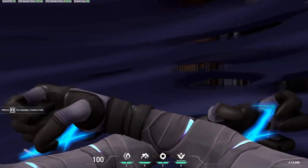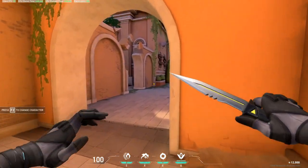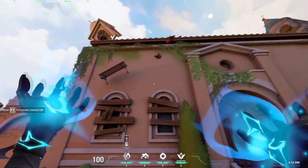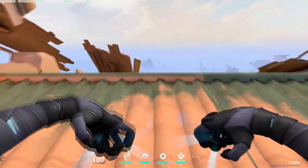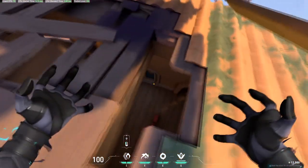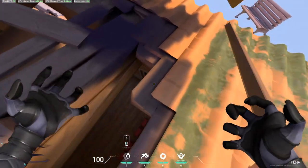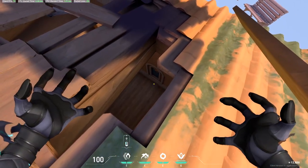That's how you use Omen's teleport to get inside this church. Let me show you once again — go up here, then position yourself so that you can teleport inside this wall. It's kind of tricky finding the exact spot, but you'll get used to it very easily.